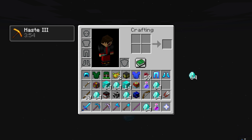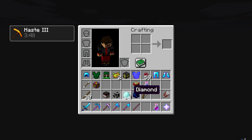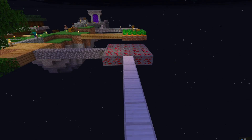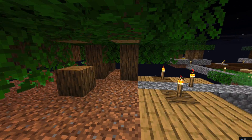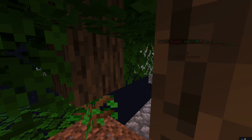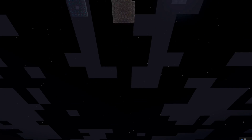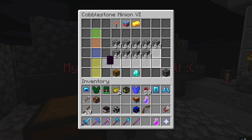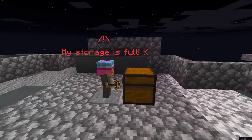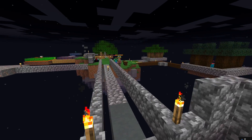Anyway, I'm throwing diamonds away — whatever. So there are some farming minions, minions for mining, and combat minions, so you can have a zombie minion. There are also cobblestone minions, which are the easiest to get.